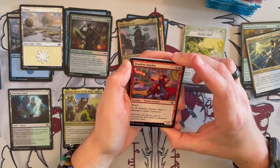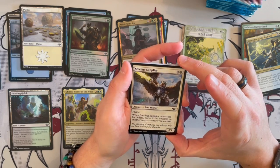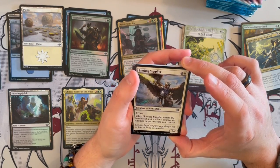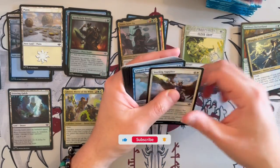Dead Eye Duelist is a 1/3 Human Assassin with reach. For 1 generic and tap, it deals 1 damage to a target opponent, enabling those crimes. Sterling Supplier is a 3/4 flyer. When it enters the battlefield, you put a plus 1, plus 1 counter on another target creature you control. Very strong — this one really does enable things and could be good in the right deck.